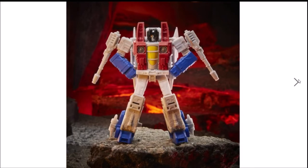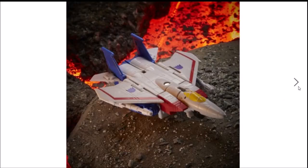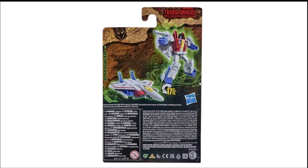The only accessory he comes with is, of course, his Null Rays. Vehicle Mode — oh my god. Vehicle Mode is terrible. You can see the robot arms, there's no landing gear on it, and the wings are missing some paint. It's so depressing just looking at it — the robot kibble right there, oh man. The packaging is labeled WFC K12, transformed in 17 steps.